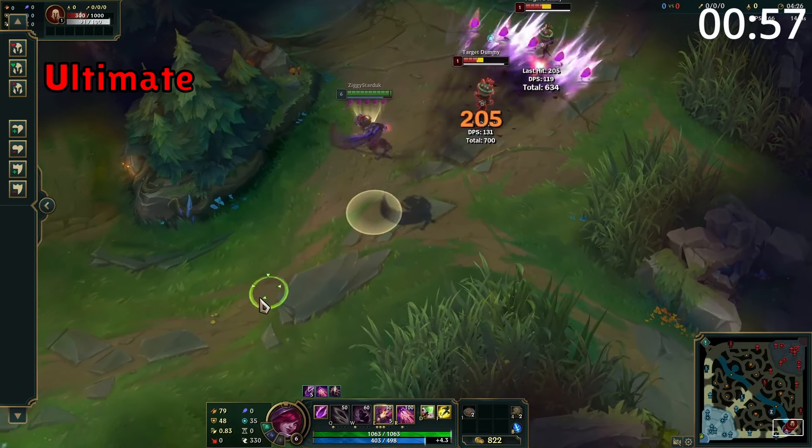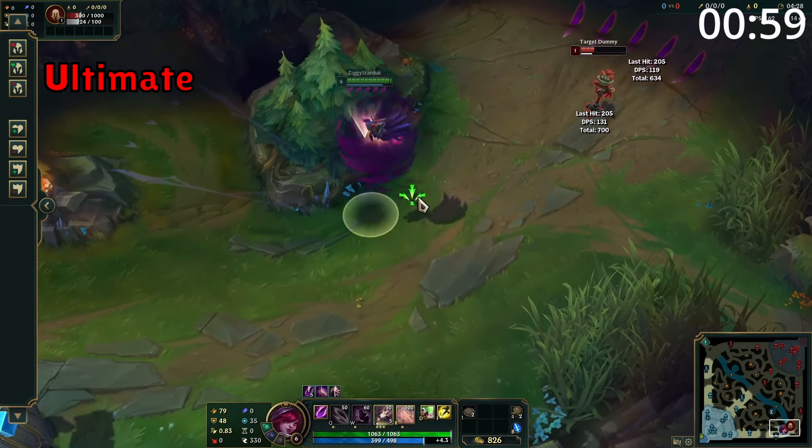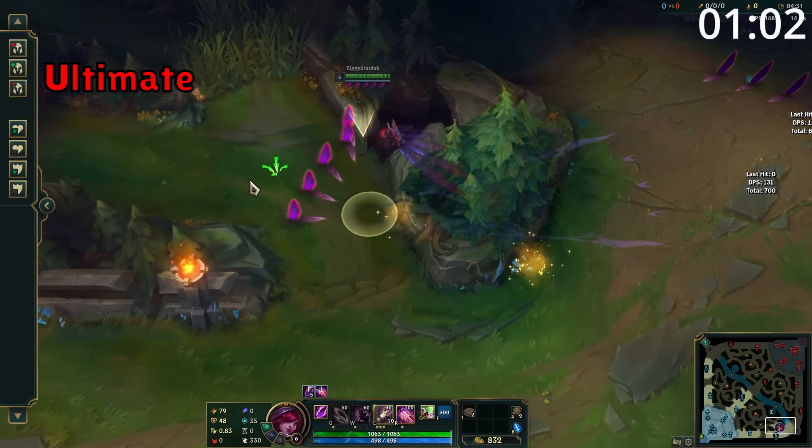Xayah's ultimate causes her to jump in the air, becoming untargetable and ghosted. After one and a half seconds, she throws out a cone skillshot which deals damage and leaves feathers in an arc on the floor.